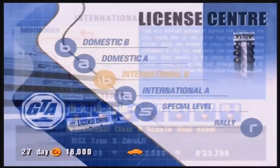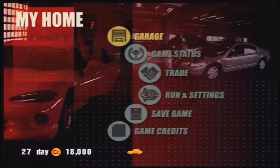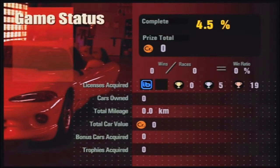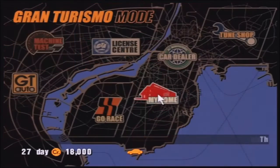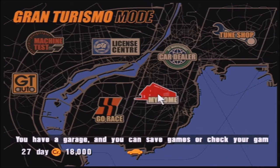That is it for the IB licenses. As always, we'll go have a quick look at my home just to see the game status and see how far we are coming along in the game, and that's gonna be it from me friends for this episode of Gran Turismo 3. Thank you all very much for watching. In the next episode we'll take a look at the International A License. Thanks for watching — my name's been TheRealEmile, and until next time, farewell.